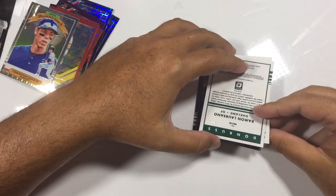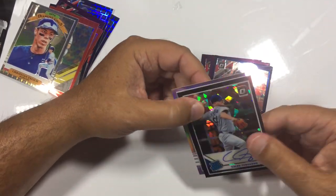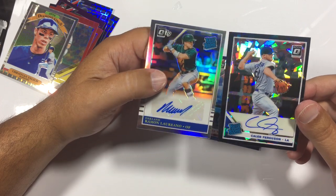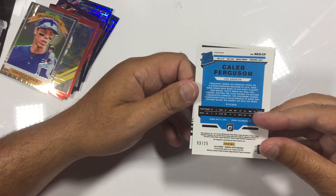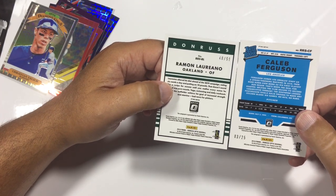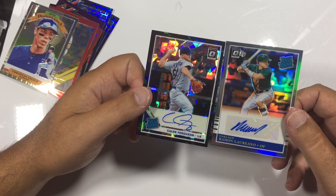We got a Laureano auto. I'll do them together — Kyle Ferguson and Laureano rated rookies. Caleb Ferguson — what's the number on the black? It's out of 25. Caleb Ferguson is 3 out of 25. Ramon Laureano is 40 out of 99. Two nice autographs there — I'm liking those two right there.